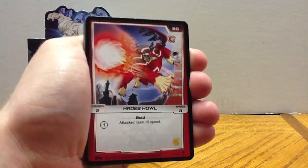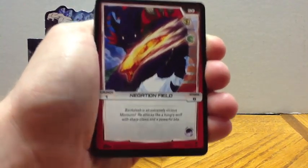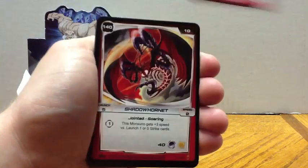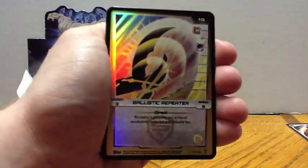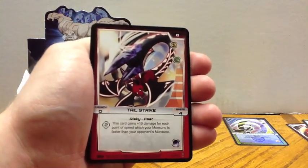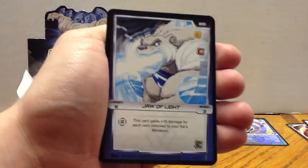First off, we have Hades Howl, Plasma Rain, Shock Wing, Negation Field, Body Blades, Fearsome Flex, Shadow Hornet — this is our Monsoono — Ballistic Repeaters, our Hollow, Blind Wing, Tail Strike, Fortified Brace, and Jaw of Light.